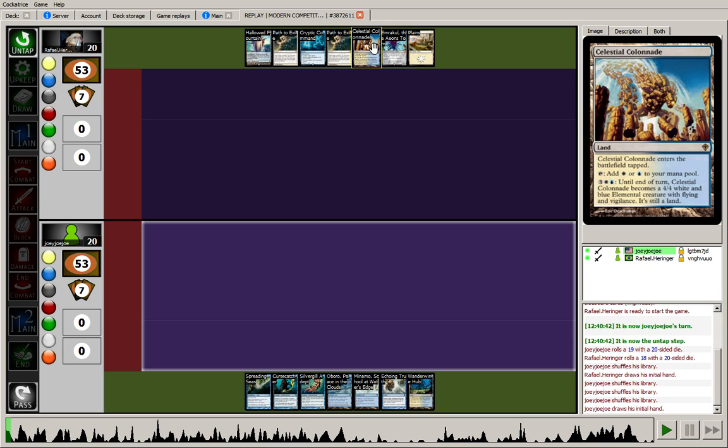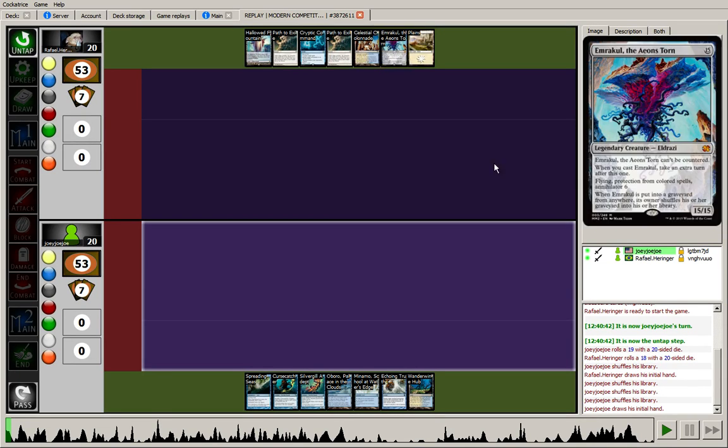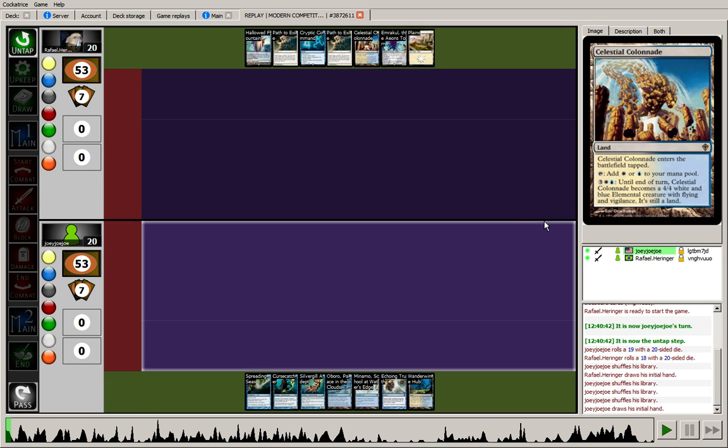I'm backing up — or I guess this is probably Plan A these days — and Celestial Colonnade, good old Plan B. The 4/4 Vigilance Flyer can close games out pretty easily. Once Jeskai has gotten to a point where the opponent is topdecking against Merfolk, they usually close out the game pretty quickly because our topdecks aren't super powerful typically. But anyway, looks like an easy keep for the opponent.